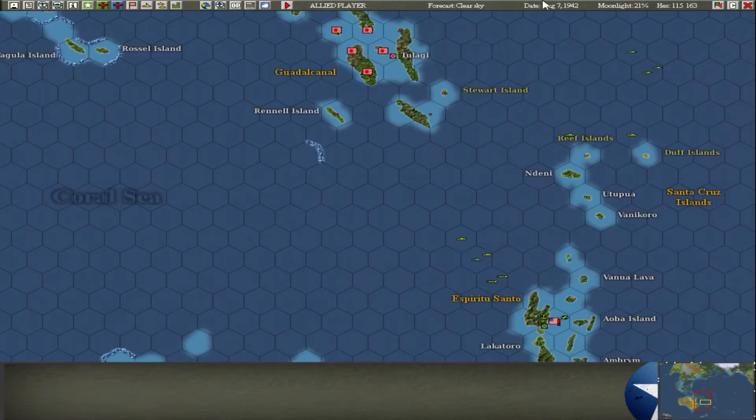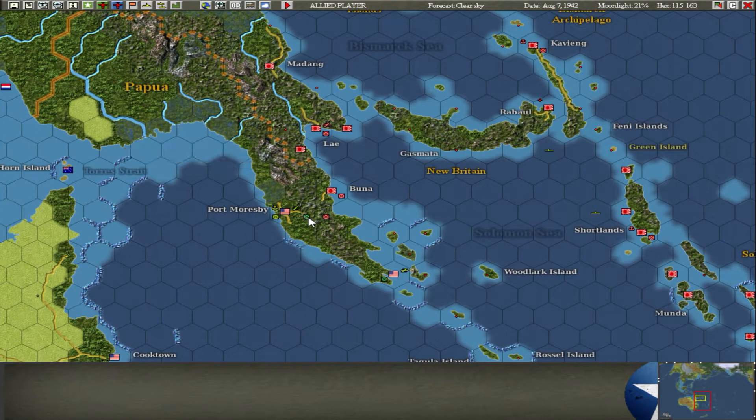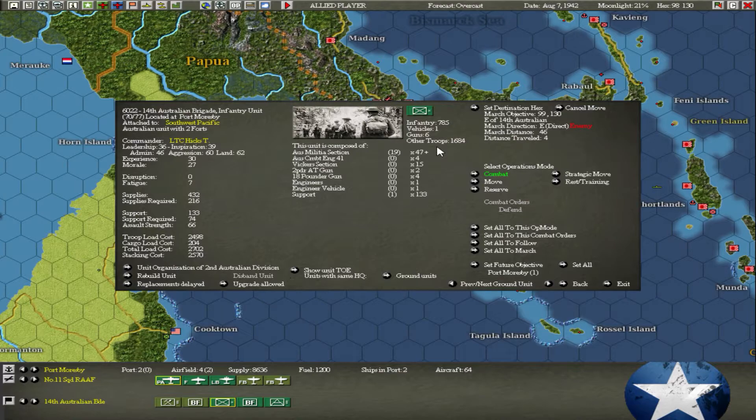I'm probably just going to end the turn again. Maybe I can do some combat - we'll wait for the other unit to breach it. It was only the 30th Australian Brigade and we also have the 14th. Are you moving? You're marching towards the enemy, good. March distance is 46 but they only travel 4 per turn - they're going to be a while. We'll just leave them there.